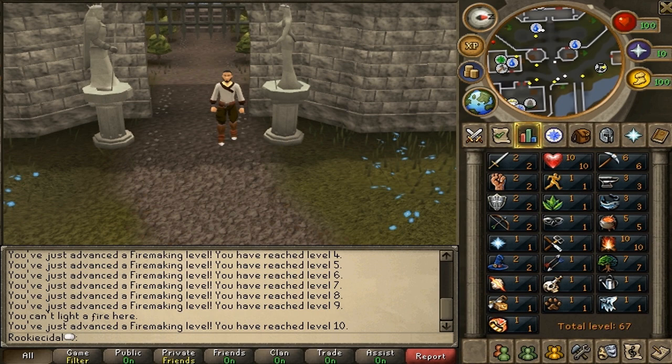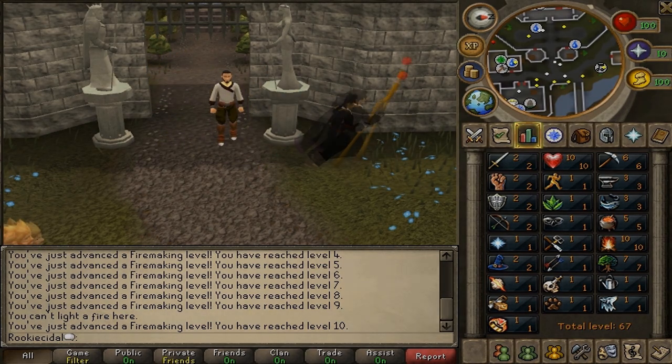That concludes this episode of Let's Play RuneScape. In this episode you learned the first set of skills: mining, smithing, fishing, cooking, fire making, and woodcutting. In the next episode you'll learn the second set of skills — crafting, runecrafting, and all the combat stats. Dungeoneering will be taught in a separate episode because it's a lot to explain, so that'll be next Wednesday's episode. Saturday's episode will cover combat stats, runecrafting, and crafting. See you guys Saturday — later everyone!